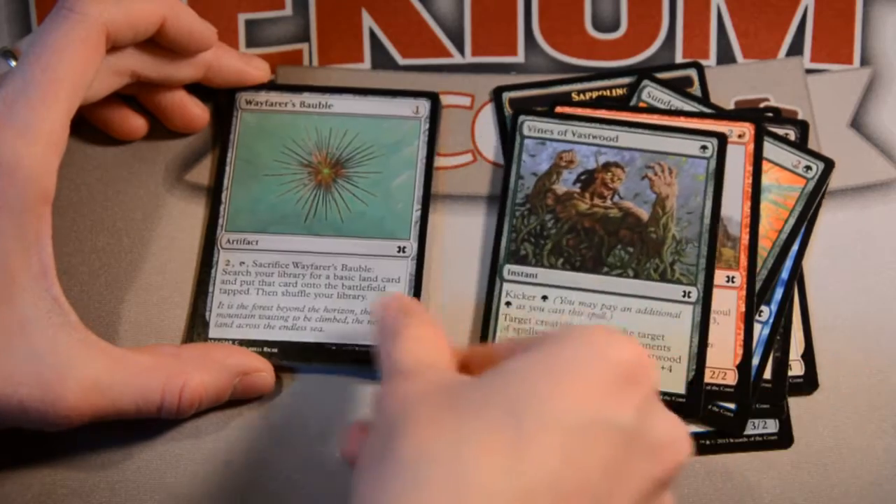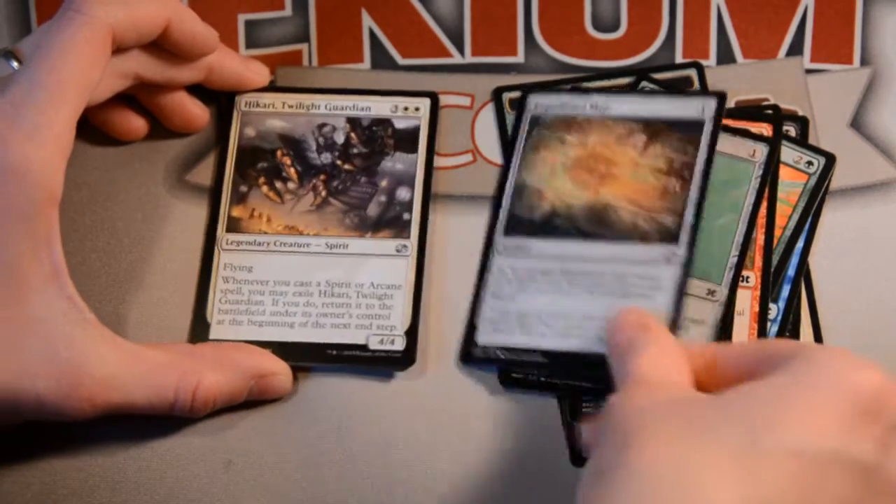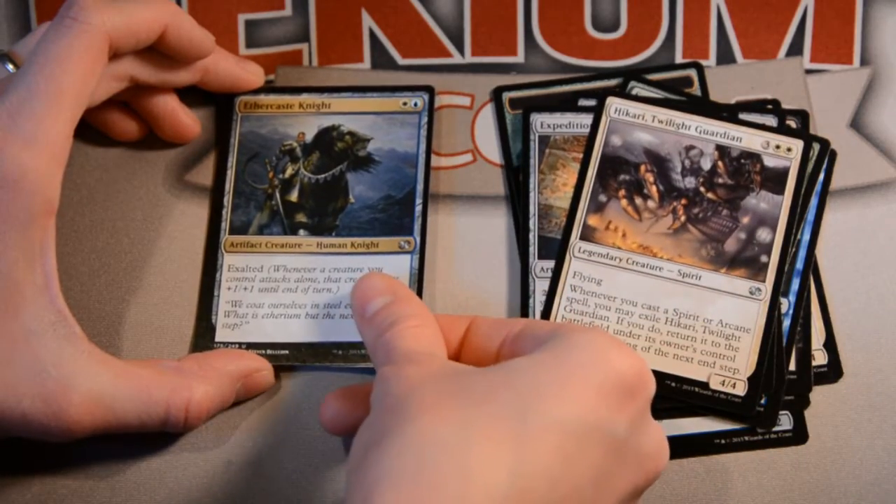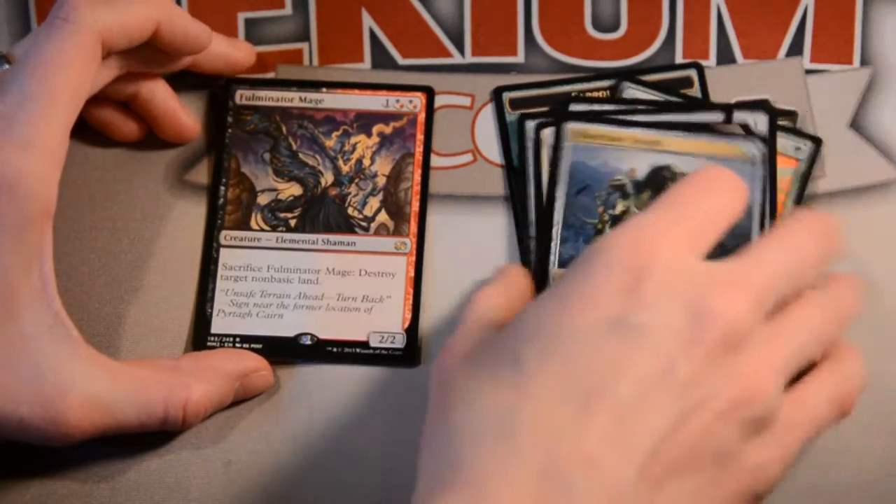Awesome. Wayfarer's Bauble, Expedition Map, Hikari Twilight Guardian, Aethercast Knight, and the rare is Fulminator Mage.